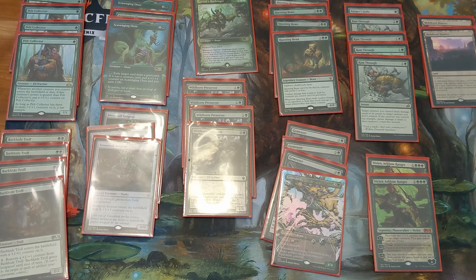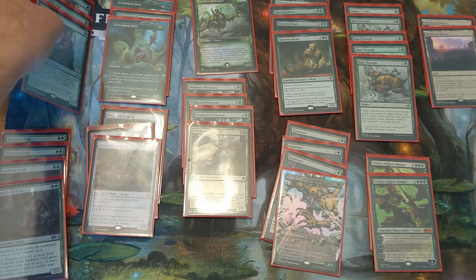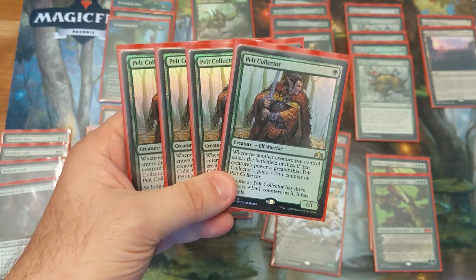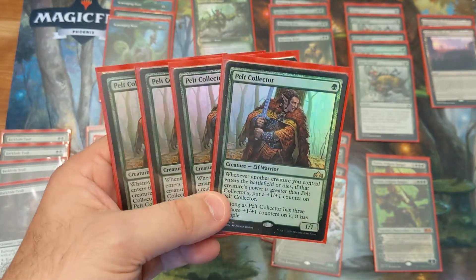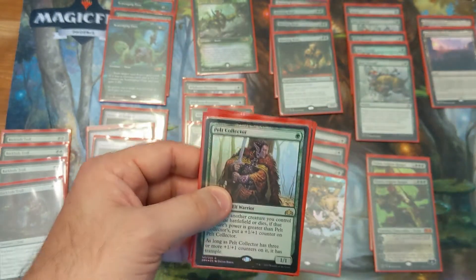We diverted a little bit from our trusty Gruul deck, but Monogreen has been doing really well in the current meta — it's kind of the premier aggro deck at the moment. So let's take a look at the deck and talk about some of the choices. For our 1-drop, we of course have our trusty Pelt Collector. Mainstay for any green creature-based aggro lists — able to grow, get out of control, once it gets to 3 counters give trample. Fantastic 1-drop; they pretty much have to answer it before it gets out of control.